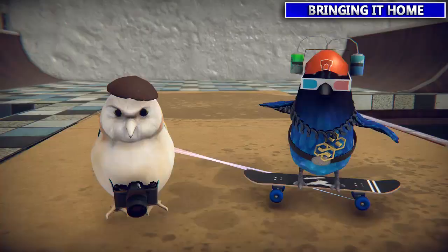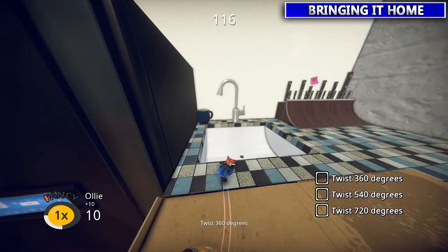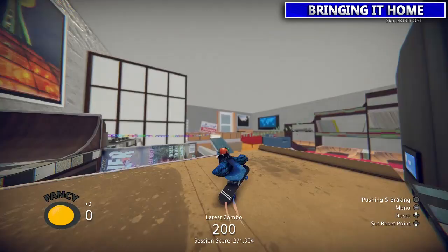Next we're going to see our friend Chad up by the kitchen sink and he wants you to do a twist — just go up to this ramp and spin 720 degrees, which is two full rotations. Pretty easy.